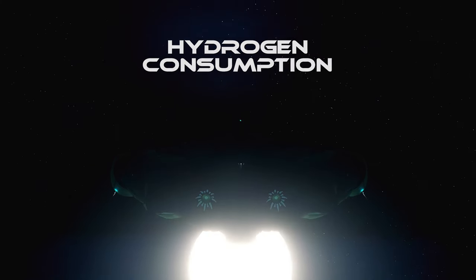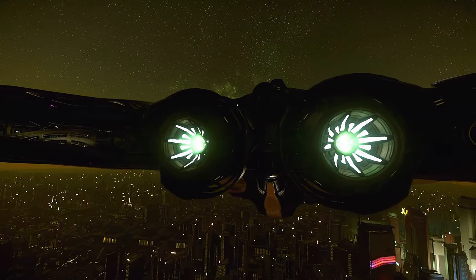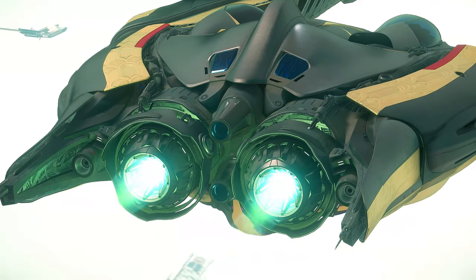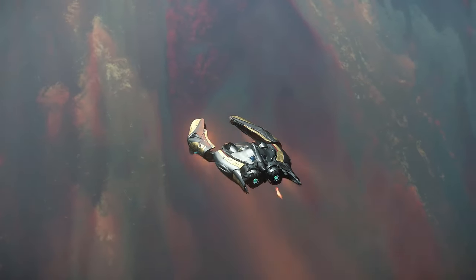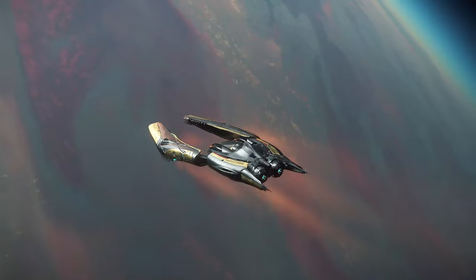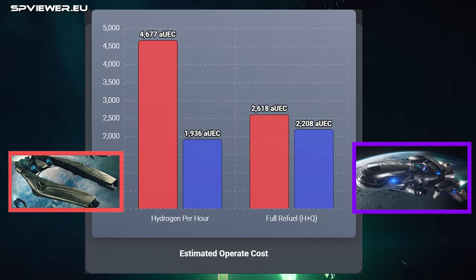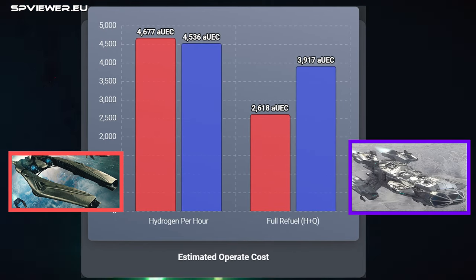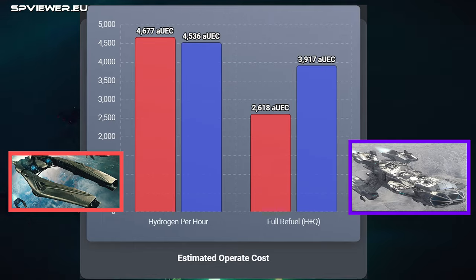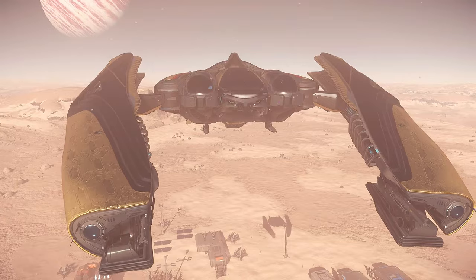The Defender has an insatiable appetite for hydrogen. Despite its large fuel tank, the supply runs out quickly — refilling just a quarter tank can cost up to 1,000 UEC. Its consumption is so high that it exceeds that of larger ships like the Freelancer and is on par with that of the Andromeda. High hydrogen consumption limits the running time of the Defender and results in a high operating cost.